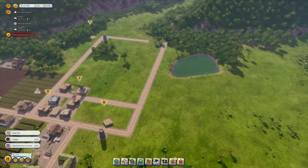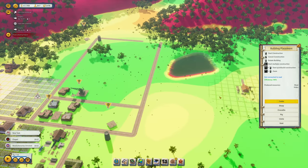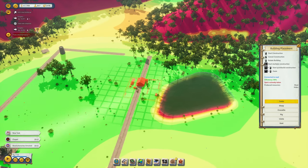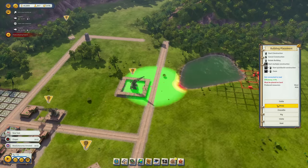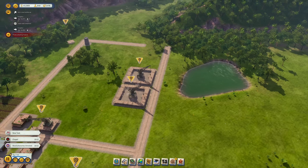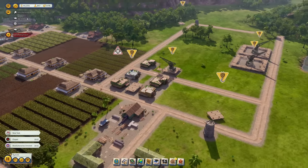I'd like to start my next industry a bit further up by the lake — that would be ranches. We don't have any yet and they're important for producing meat and hides. From hides we can make leather, which is quite profitable. We'll get one ranch for sheep as well, providing wool, milk, and manure.